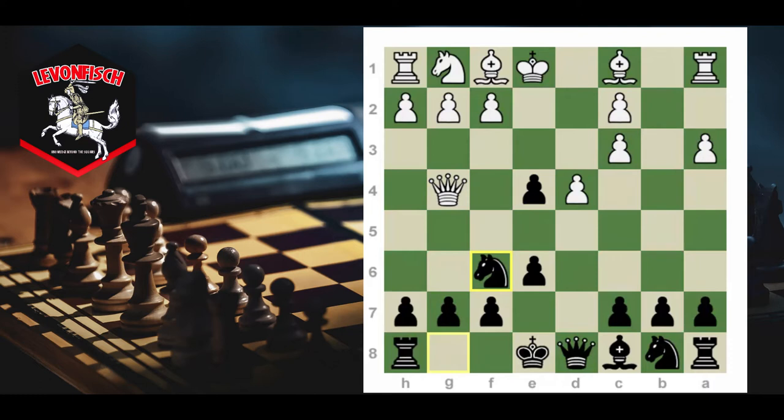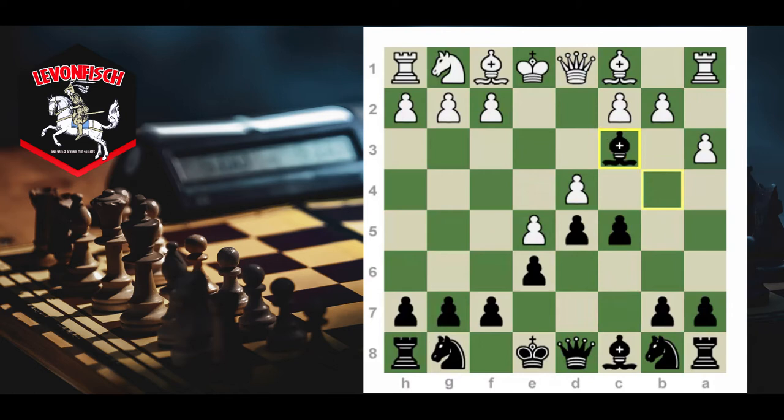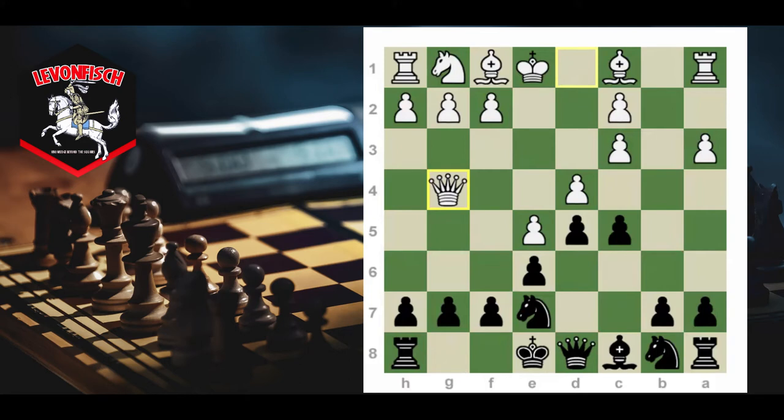Winning the e4 pawn is usually temporary for black, so don't get too attached to it. Here we're going to give away our g7 pawn instead of the e4 pawn. It might seem counter-intuitive because it's our kingside pawn, but white is breaking the opening rule by taking out the queen too early, taking a pawn, and getting the queen attacked. Going back to the main position after e5, c5 — white takes the queen out early but the queen is not going to get attacked because the f6 square for the knight is gone.